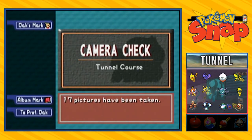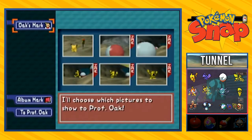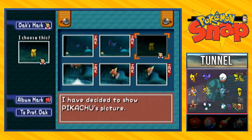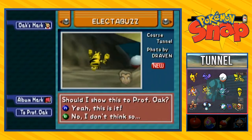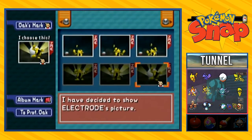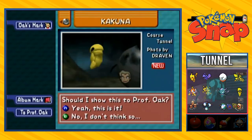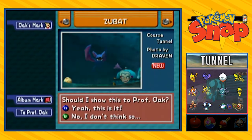Here we are back at the camera check — the course total. We're getting so many pictures. After taking pictures at the tunnel course you'll be introduced to the album, where you can pick out pictures you like to save them. I've already taken pictures of Pikachu — not needed but it could work because it's right down the middle. Here's Electabuzz — that one's going to work because he's facing forward. And here's Electrode self-destructing — pictures that involve a Pokemon moving could be beneficial and give you extra points.